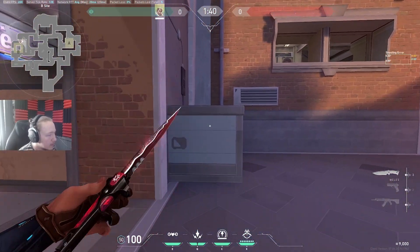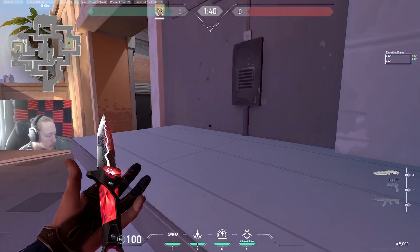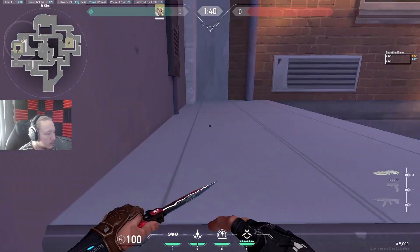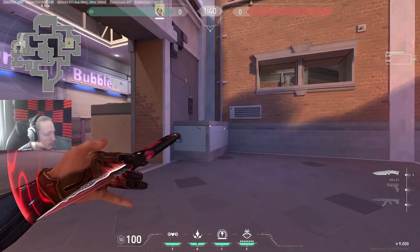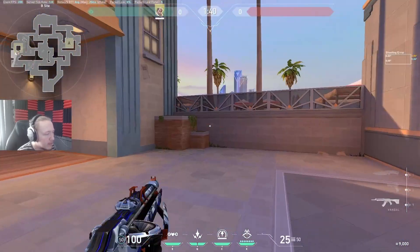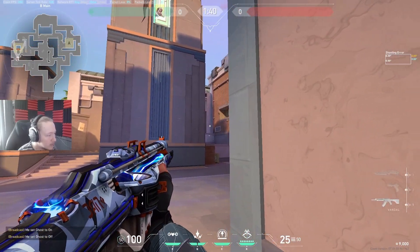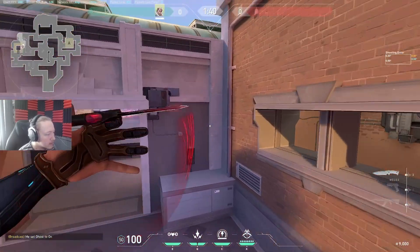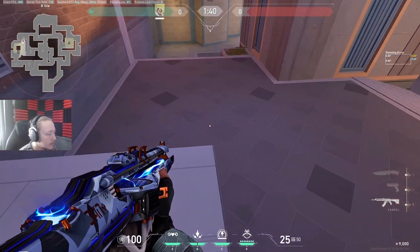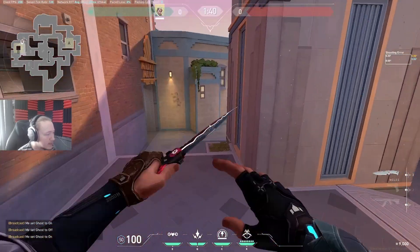I haven't played this map in ranked or anything. There's a jump up here but you need a boost, which is pretty cool. There's also a little box that you need a boost on — it's not huge or in your face, but it can help with getting off-angles. A defender could sit on top here and cover themselves, playing an off-angle. You could even have someone play another off-angle on the same spot.